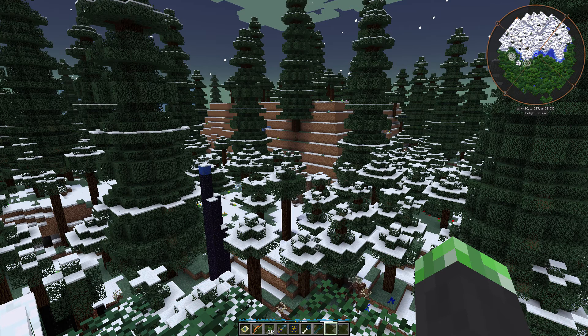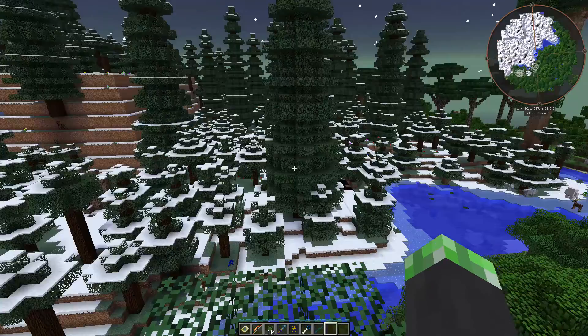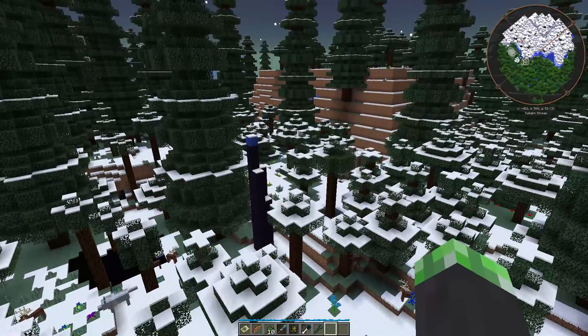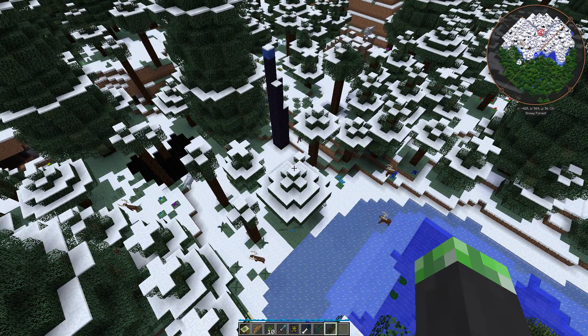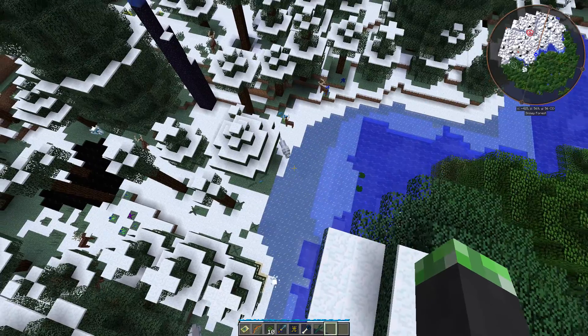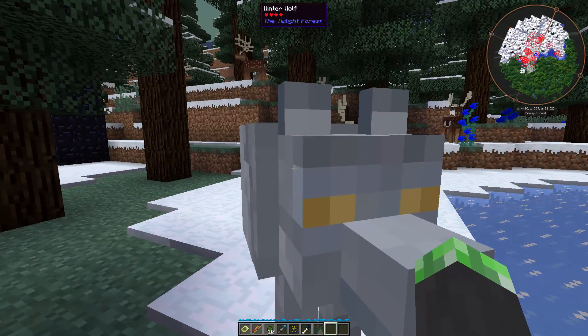The snowy forest is the next area after the dark tower that you can access in the Twilight Forest. In order to access it, you had to have picked up fiery tears from the Urgast in the dark tower. Ordinarily, the snowy forest would be too cold to go in, because if you go in there before you beat the Urgast, you'll get extreme slowness.